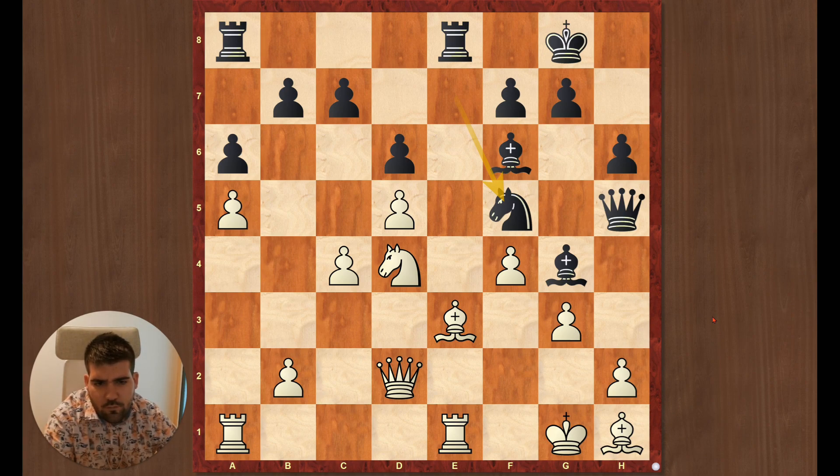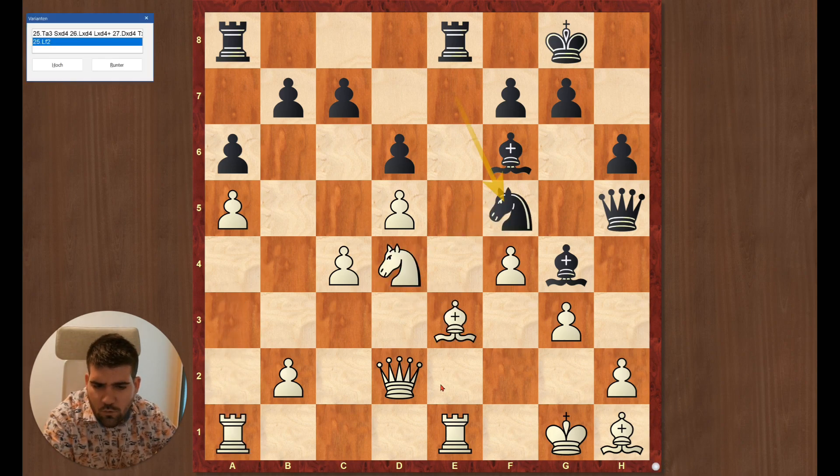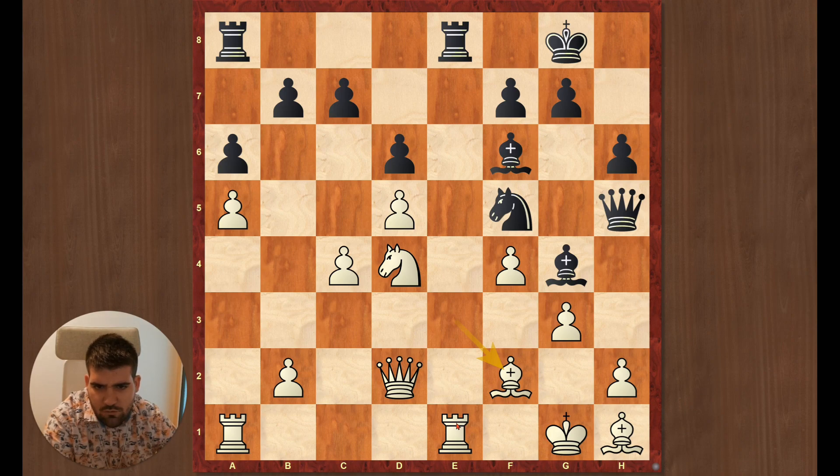So he played knight f5, bishop f2. First I calculated this move — you can pause the clip to find out why it's a mistake. It's a mistake because it loses on the spot: capture, capture, capture, and then at the end this rook is hanging. That's why I played bishop f2, also with the idea that if I can trade the rooks off the board, I have at the end bishop, queen b4, and attack his queenside. Because here I have a space advantage and that's why I'm slightly better.